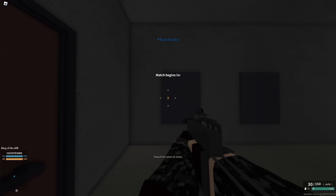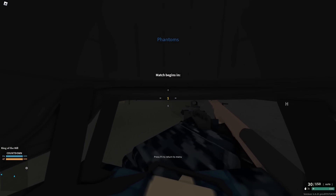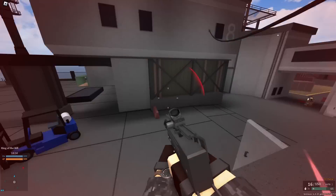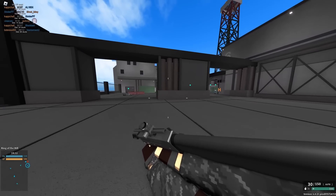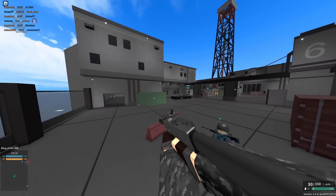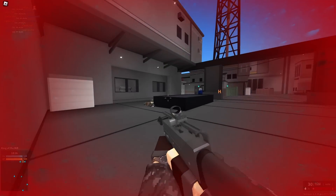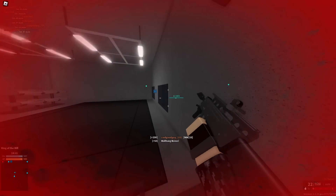The MAC-10 has 1090 RPM and can also two-shot to the head. This one falls off a lot harder than something like the MG3 and the recoil is a lot higher, but it fires just a tiny bit faster. You might ask why not run the 9mm conversion — well, that doesn't have a two-hit kill or a three-hit kill to the body. It does have 1300 RPM, but hits to kill is usually more important than just raw RPM.